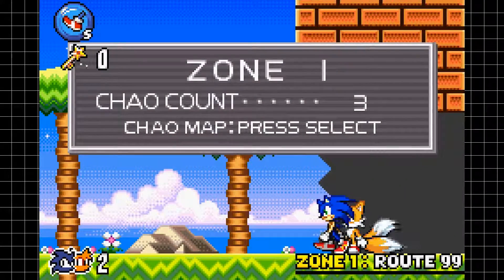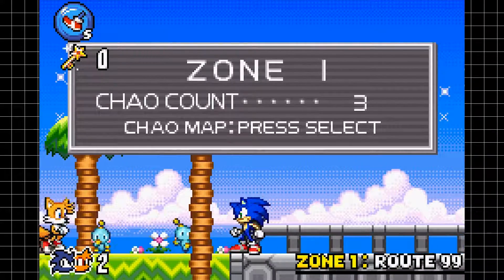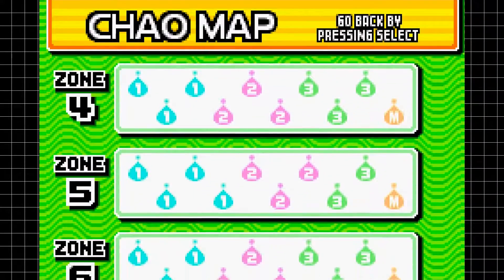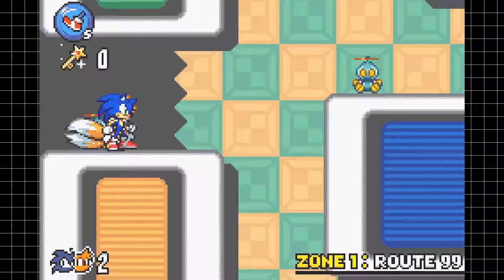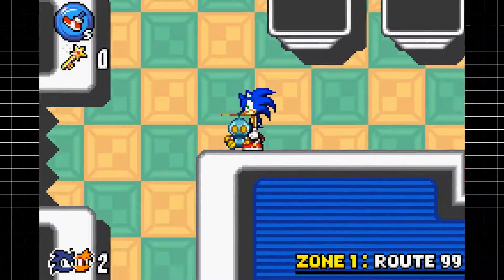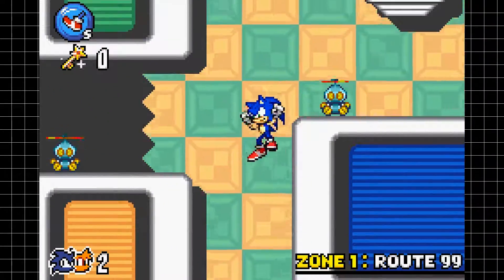When you get Chao, if you go to the giant ring in the hub world, you gain access to a room where you can see how many Chao you've collected, and if you press Select, you'll find a handy map that tells you which zones each of the Chao are located in. I do appreciate that — it makes collecting the Chao a lot easier, and I honestly find this to be a lot more simple in comparison to Sonic Advance 2's system, where you had to beat every stage in one run.